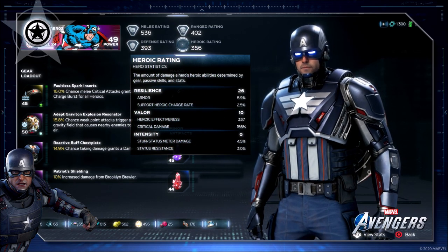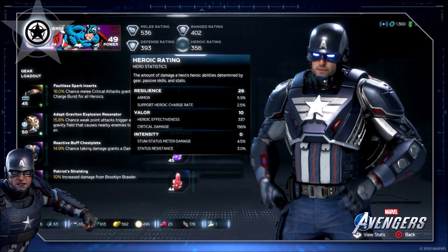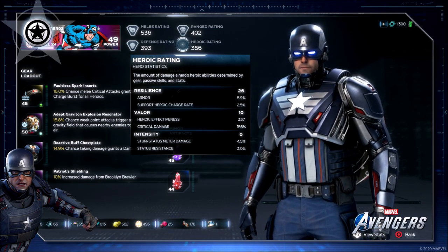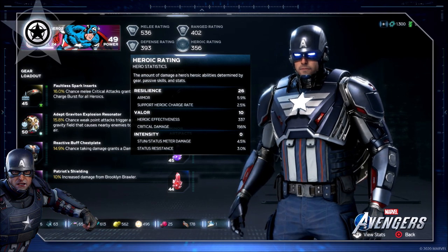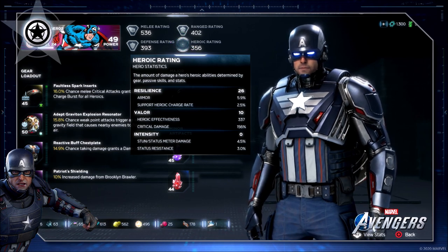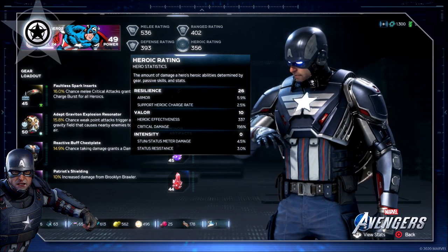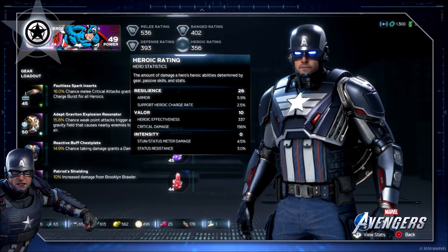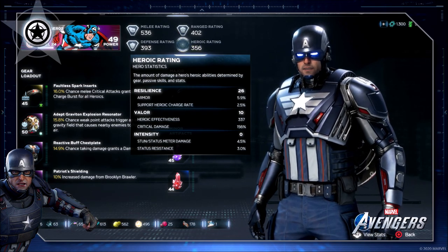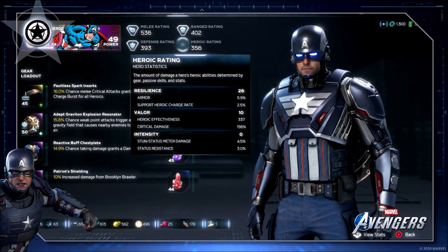When it comes to heroic rating itself, this is going to include armor support in the resilience part — basically how much armor your character has. And as you can see, there are a lot of support heroic charge rates, which is just going to be charging some of the different abilities available for your character. Valor gives you heroic effectiveness and critical damage. And intensity is going to be stun status meter damage and status resistance. Your stun status meter is the meter underneath your health bar when playing in-game — when that's full, you're able to do more powerful stuns or more powerful damage.